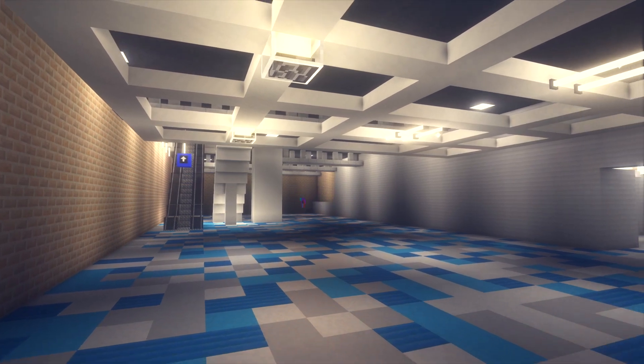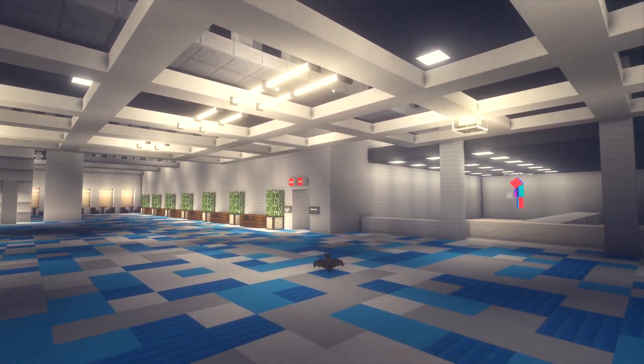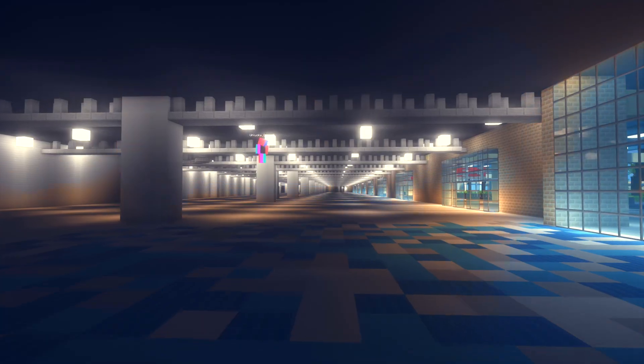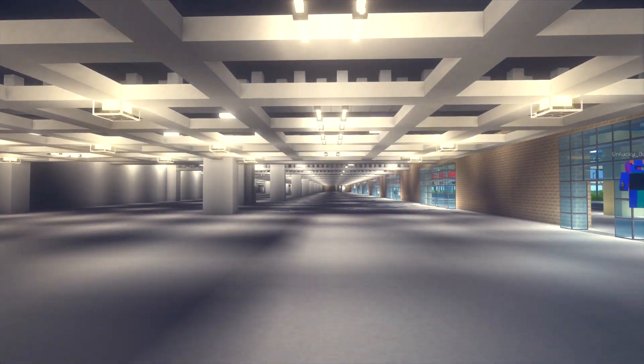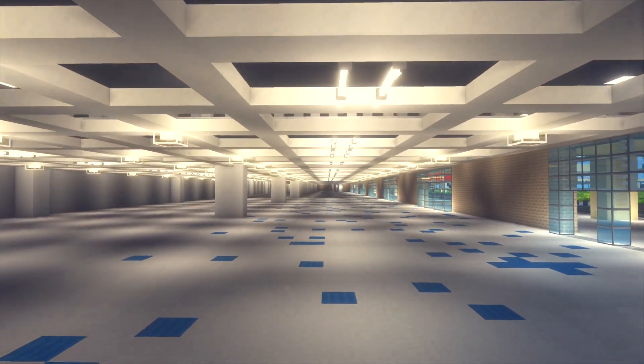I went ahead and added some extra details in baggage claim so that way it didn't look too copy-and-pasted, and then I also added a restroom so that way there's an even distribution of restrooms in the airport. Then I'm able to move on to terminal A and do the baggage claim over there — it's the same exact thing, the only difference is all the signs are red instead of blue.